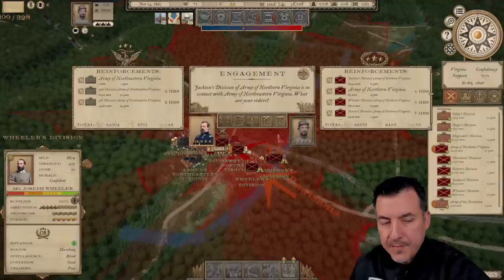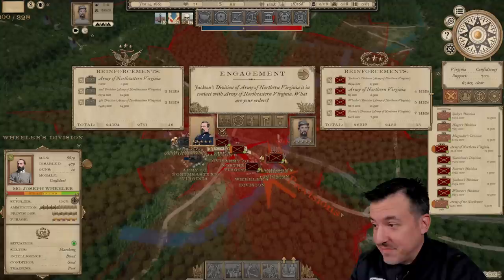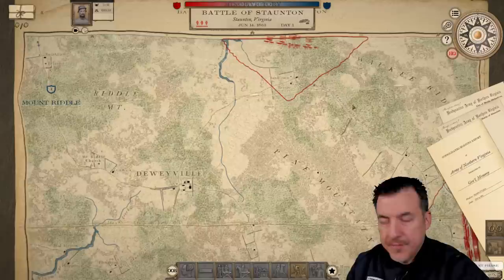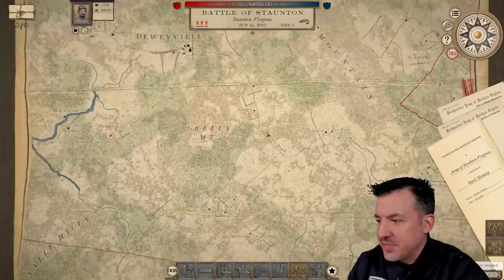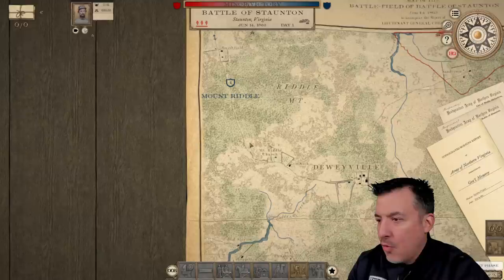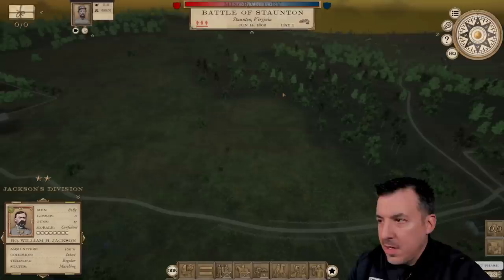We did make contact — looks like Irvin McDowell, and pretty even odds. Everything's almost identical: infantry, cavalry, artillery. The numbers are pretty evenly matched, so this should be a good fight. His divisions are bigger than mine. Battle of Staunton, June 14, 1863. We're coming in from two different locations, but our objective is in the top left corner of the map. If I'm the Union, I'm probably digging in right between these two bodies of water, or on the high ground at the edge of these woods.